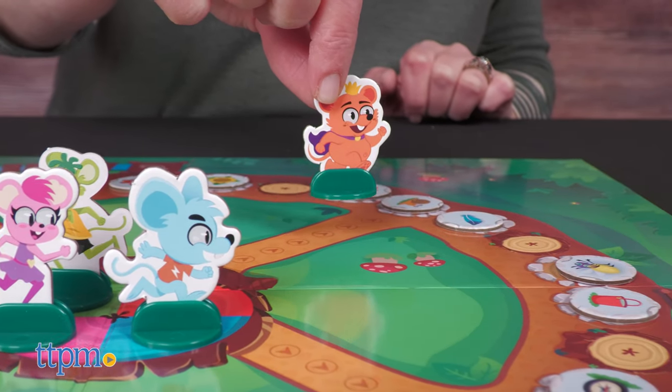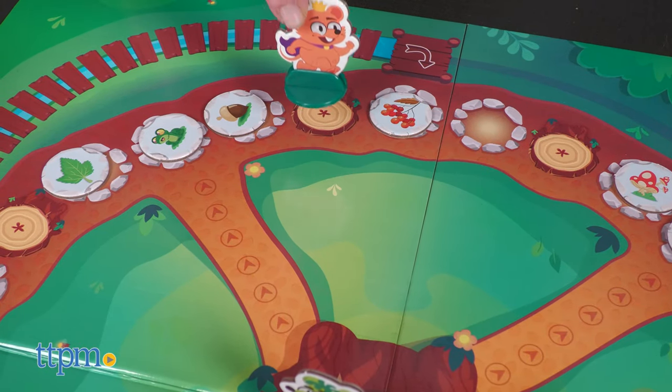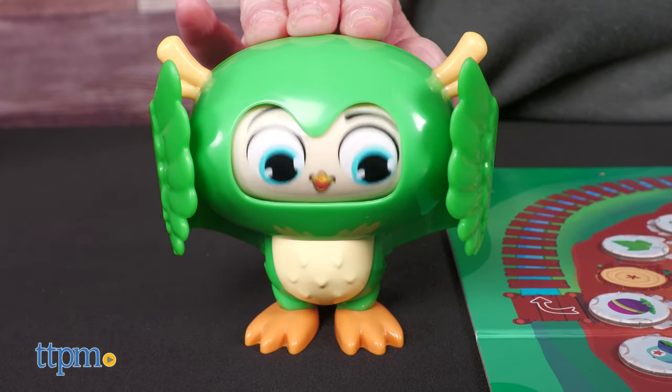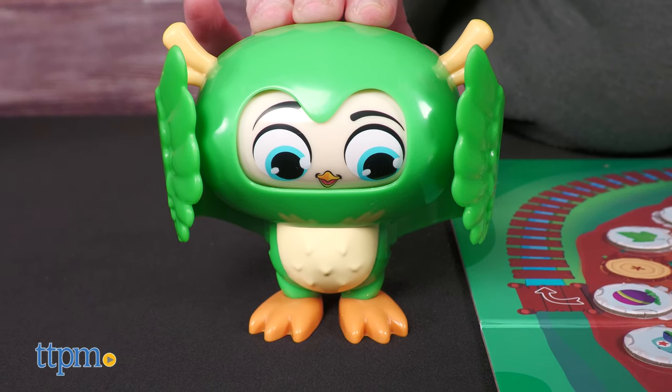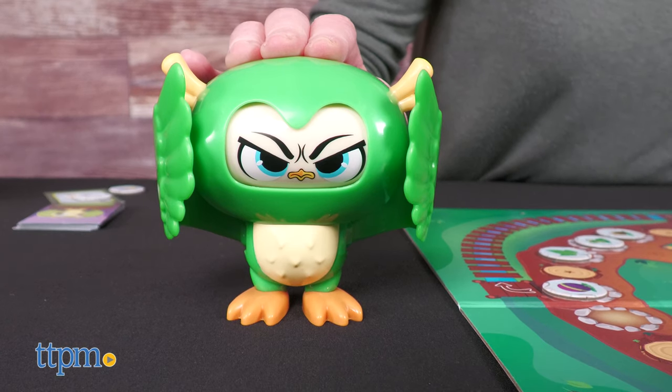On your turn, you can move your mouse in any direction with unlimited steps in order to get to the forest token you need. But if you cross a tree trunk on your path, you must stop and press the owl's head. If the owl wakes up happy, you can continue your turn. If the owl wakes up grumpy, your turn is over.